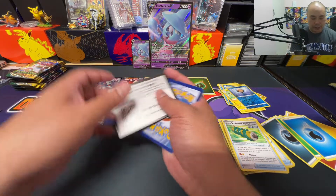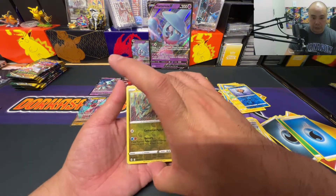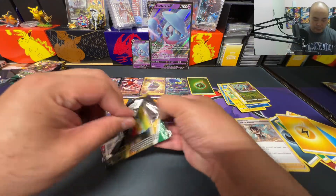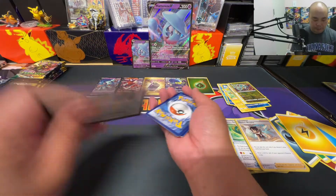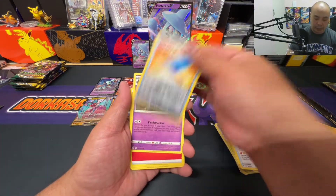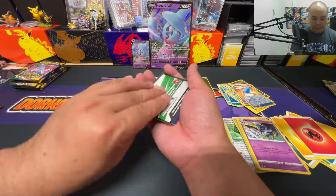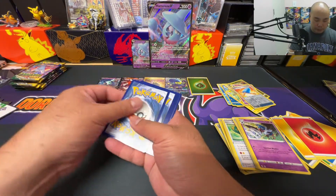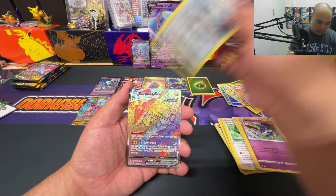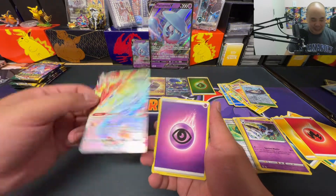I kind of like how the packs are disintegrating, but it does fall all over the place. Reverse holo Tranquill and a non-holo Talonflame. Another green code card — nothing to write home about. Reverse holo Lucky Ice Pop and a non-holo Gorebyss. Something was in the next one while I was fumbling with the pack — reverse holo Stormy Mountains and — the rainbow Rayquaza Vmax! This is awesome!